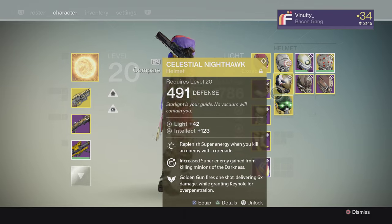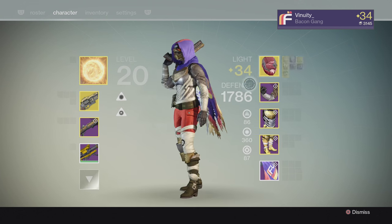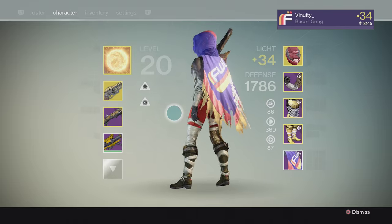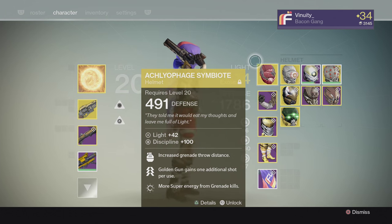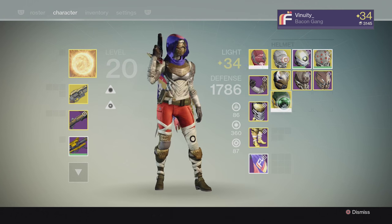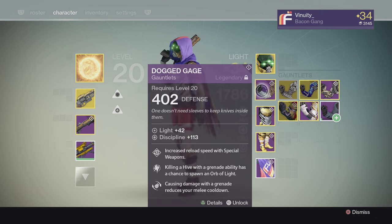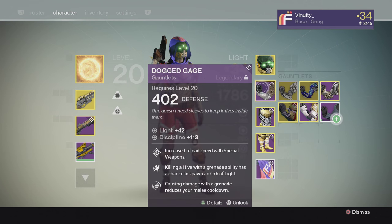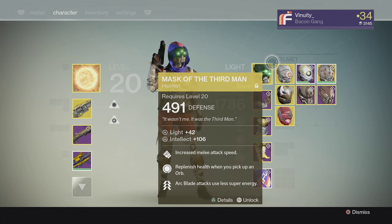Another thing to keep in mind is your exotic. In this case I'm using the Achlyophage Symbiote to create orbs for my team. Say somebody else on my team had another way to make orbs — then maybe I would switch to something that gives me health from orbs if we're doing a Crota Raid. Your loadout can actually help you a lot if you think about it — if your team's making a lot of orbs, you may want something like that going for Crota Hard Mode.